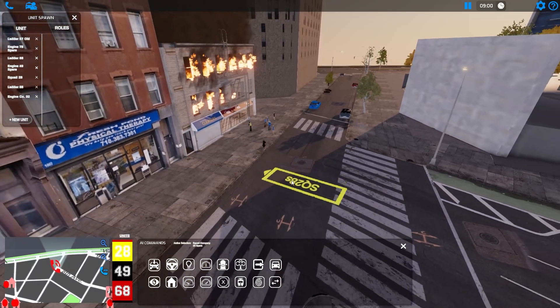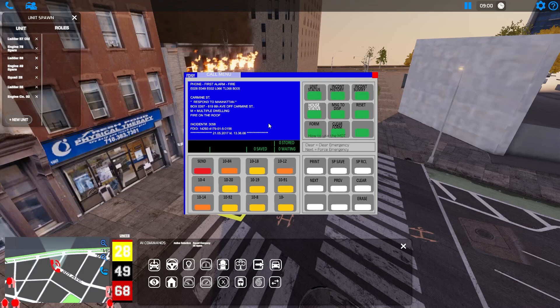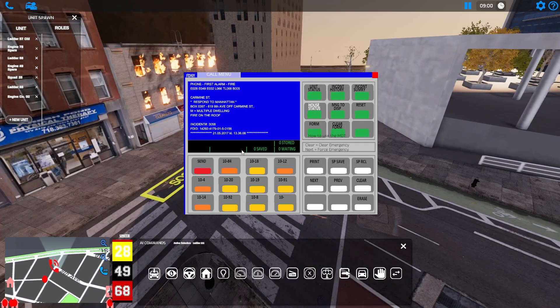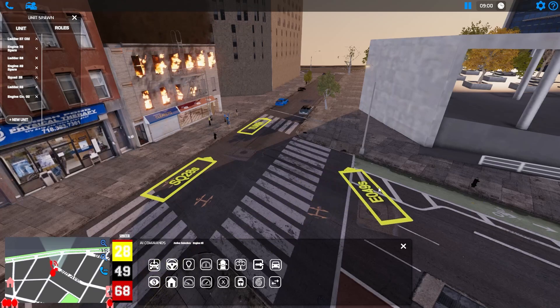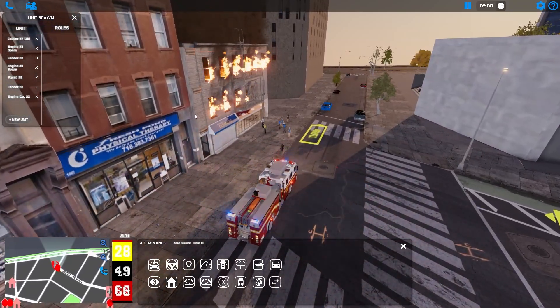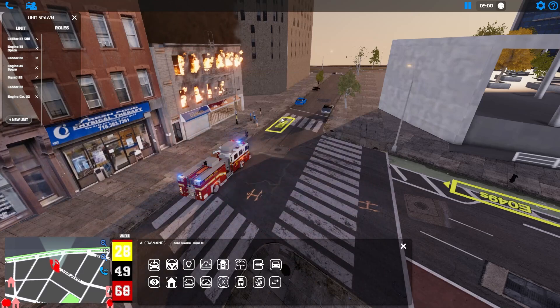Let's get Squad 28 positioned — I think we'll put him right here. First due ladder would be 68, so let's get 68 down here. Then we'll take 49 and put him on this hydrant right here. We'll bring 32 and 66 — we'll put 66 right here in between. All right, so we got Squad 28, Ladder 49, Engine 32, and 66 set.